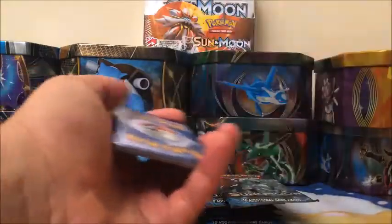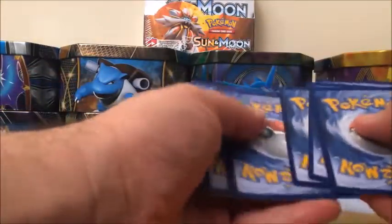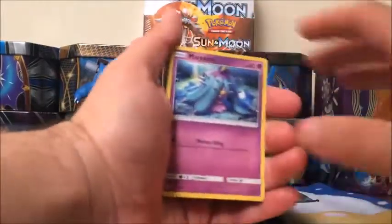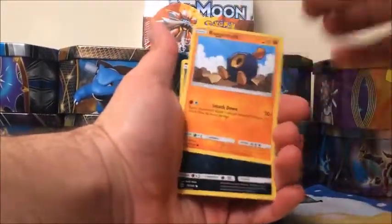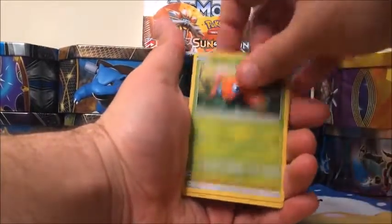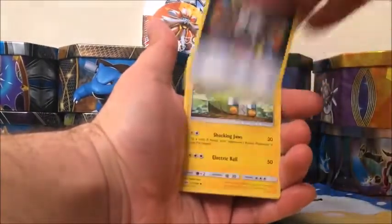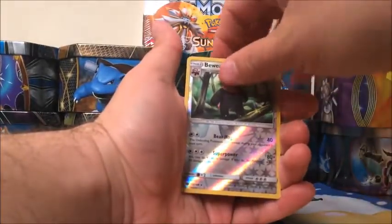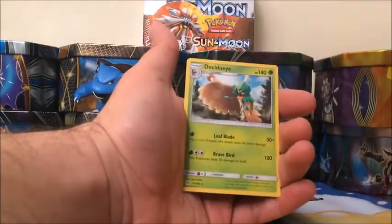Code card. Starting off with a Marnie, Roggenrola, Alolan Raticate, Chinchou, Paras, Fighting-type Energy, Rainbow Energy, Charjabug, Rotom Dex, Bewear Reverse — which is a rare — and Decidueye.